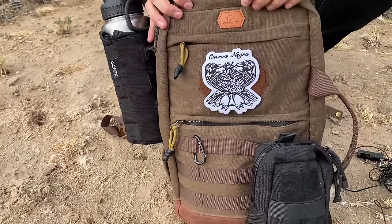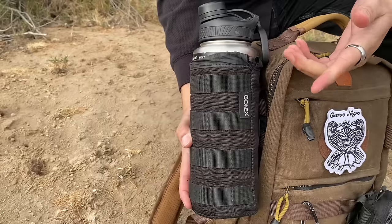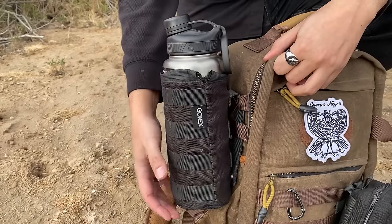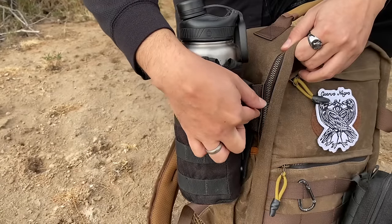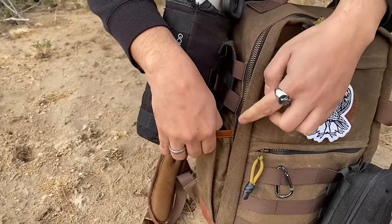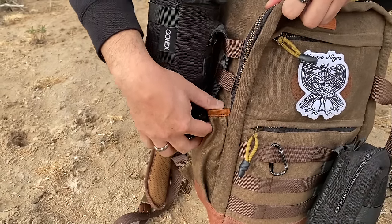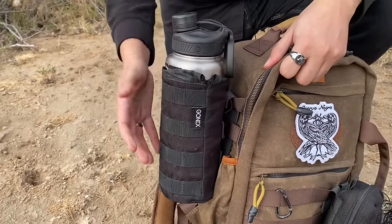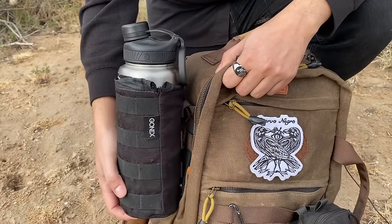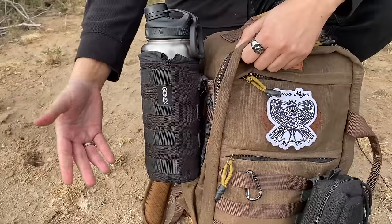So let's talk about the exterior. I added this Go Next sheath — it's for your water containers, tumblers — and I added it with the MOLLE they added on the side. The original place for your water I think is a little too small for me. I like to carry at least 30 to 40 ounces of water with me, just a personal preference. It doesn't impede the movement too much — I know it looks kind of awkward but it works for me, and that's all that matters.